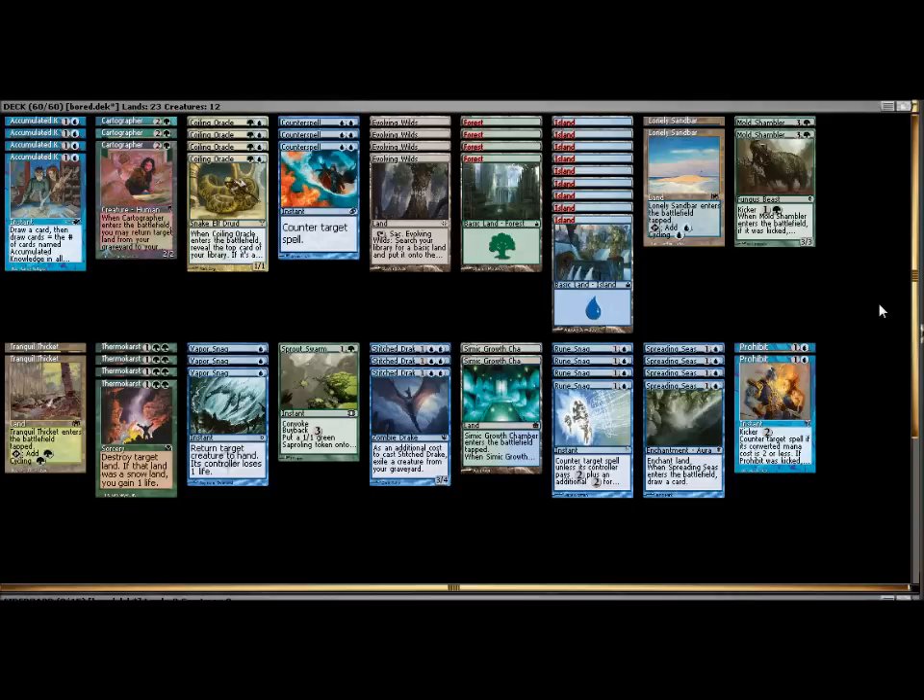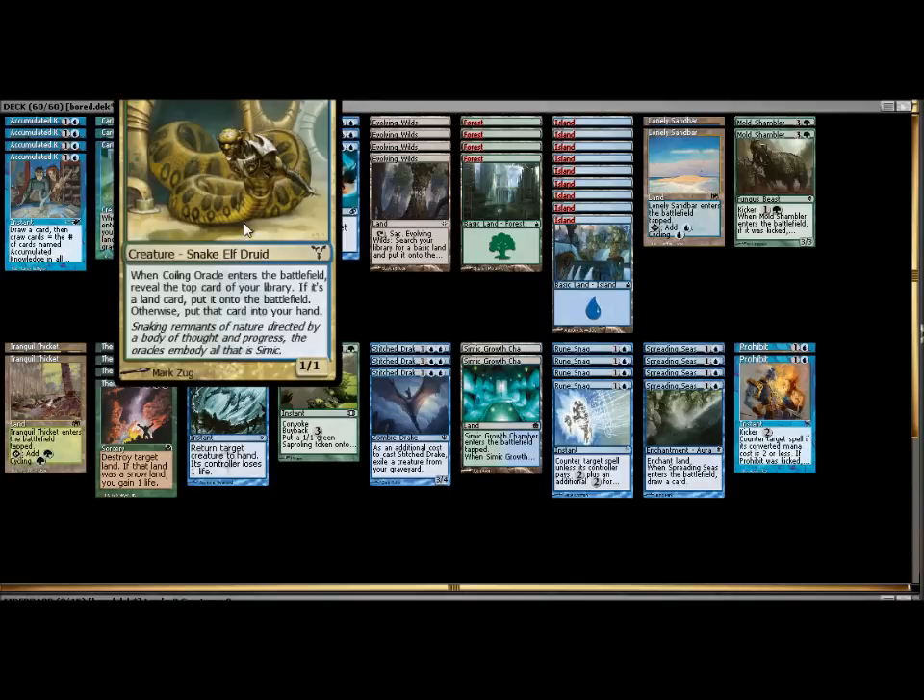We had already covered blue-black, and blue-red is already a strong deck, so I wanted to do something a little different, and that kind of left me with green. So this was my starting point.